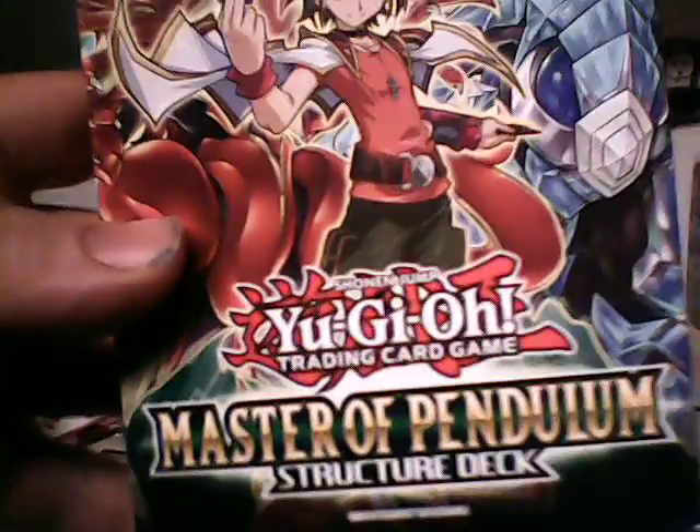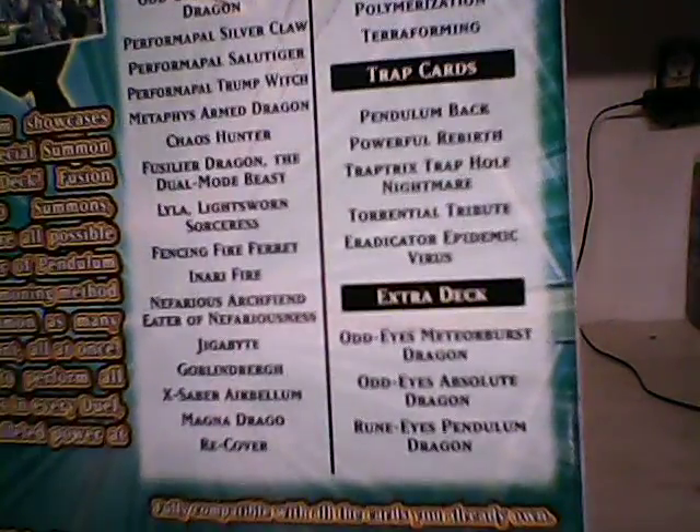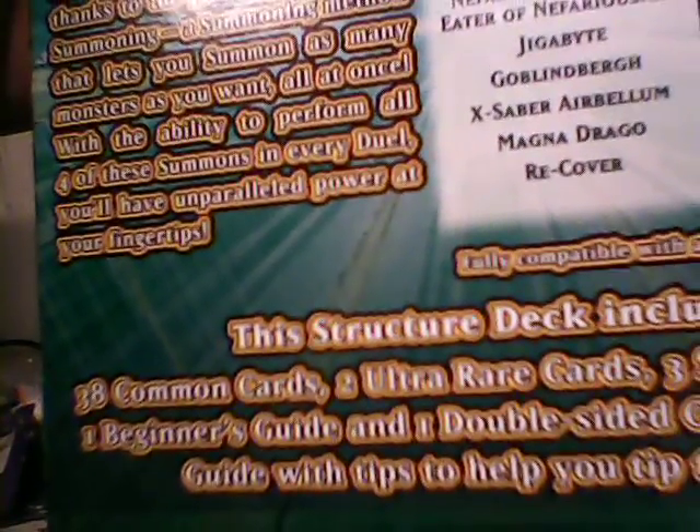I'm just redoing the video - Master Pendulum stretch deck. As you can tell, there are two young dragons as usual in the back. It's got the monster cards, spell cards, trap cards, and the extra cards. It says 'Unleash the full potential of pendulum summoning.' This is the master pendulum - every method of special summoning, from fusion summons, synchro summons, and XYZ summons are all possible thanks to the power of pendulum summoning, a stunning method that lets you summon as many monsters as you want all at once.